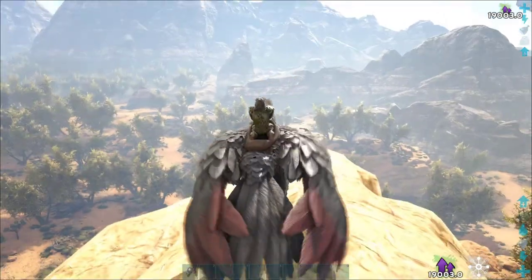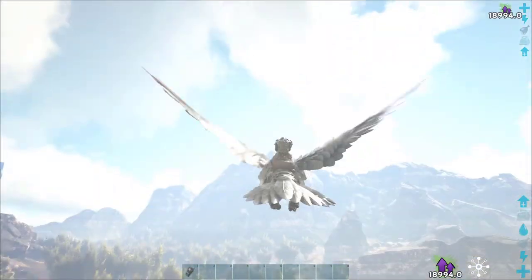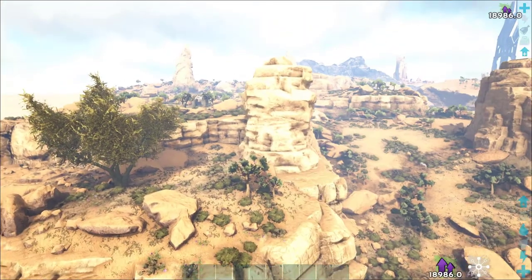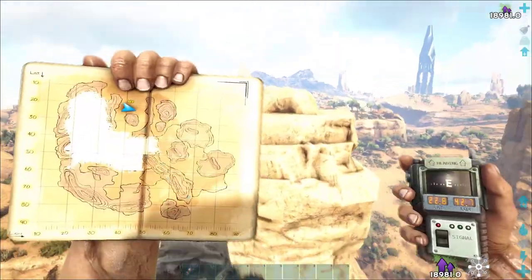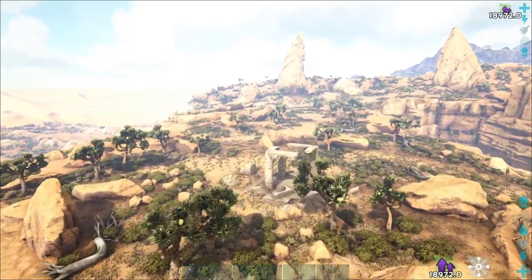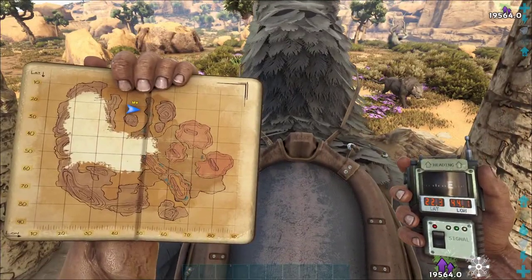From that note over there, you can see the blue obelisk and the mountain we were just at. Head this way. From an aerial view, from the note over here there are a few spikes and a big rock tower. You want to go towards this tower. There is a little plateau up here with cliffs surrounding it, and there is a big ruin here with Decay note number 8 at 22.3 by 44.1.